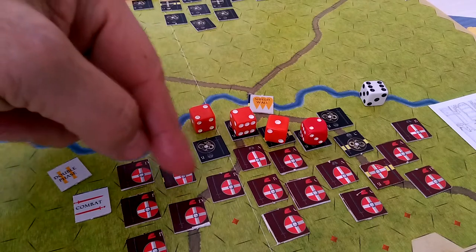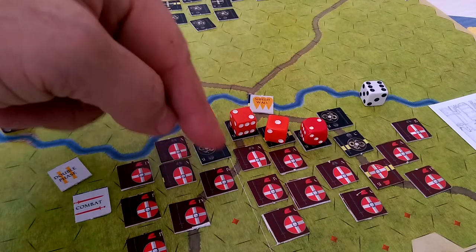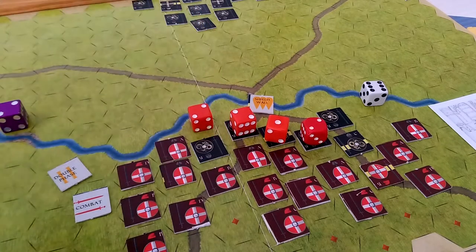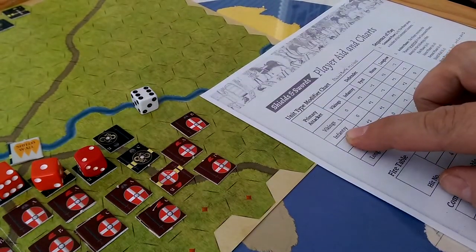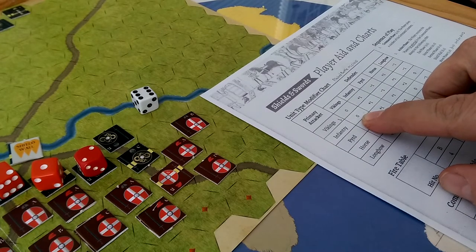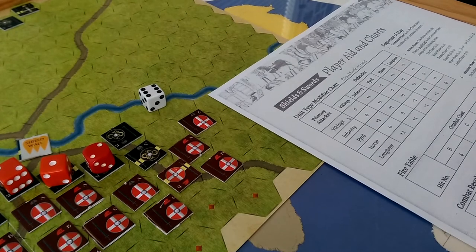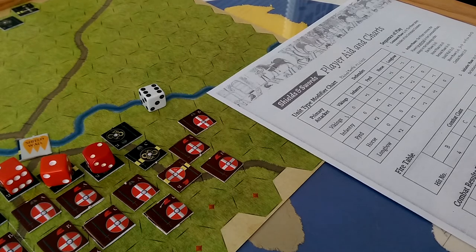This is a B class unit; these are A class and B class units, and these three units are going to attack this guy. So we rolled a two for this chap's combat. We look up on the unit type modifier and we see that infantry versus Vikings gives us a zero on the adjustments to class — no effect there. But we're going to lose a step for the enemy shield wall, so that will drop us down a class from A down to B.